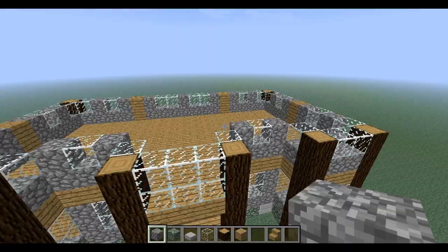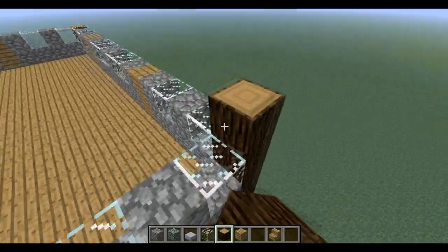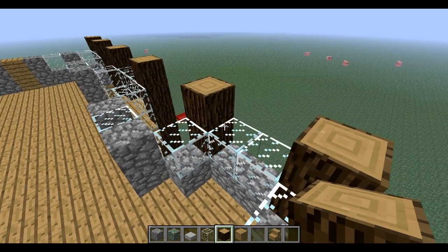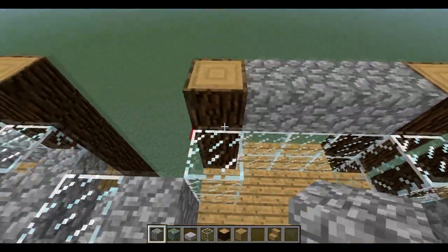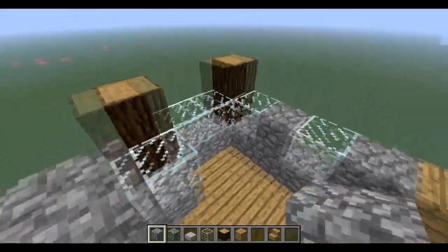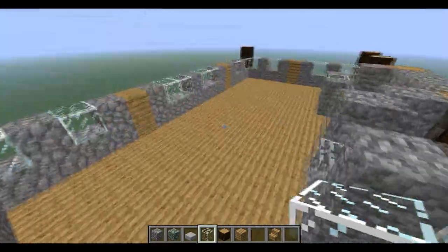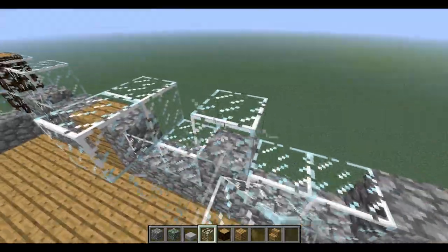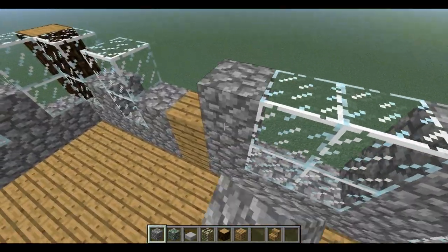We only have a couple more layers of bringing up the dark wood and this layer is one of them. This layer is almost identical to the last one except you put cobblestone over the glass on the balcony, and otherwise cobblestone on top of cobblestone, planks on top of planks, and glass on top of glass. This layer is pretty easy — I just always misplace stuff.